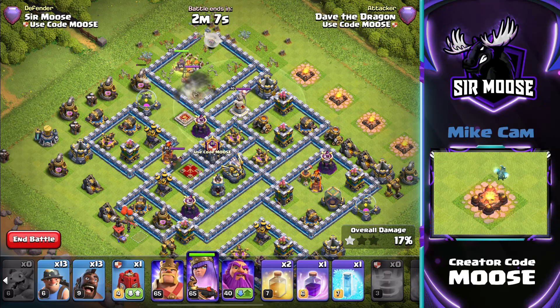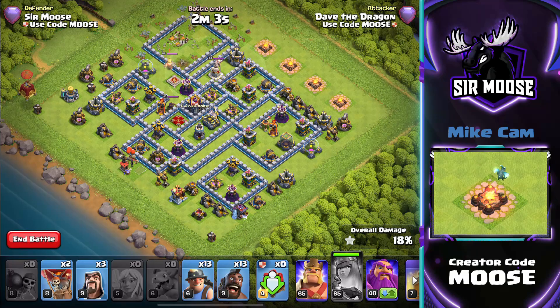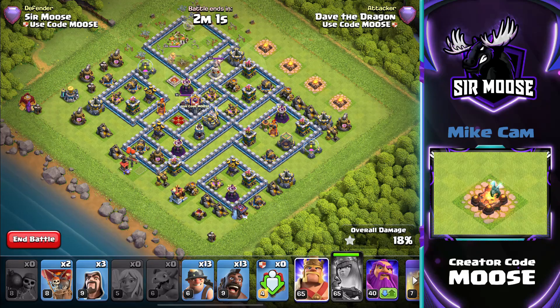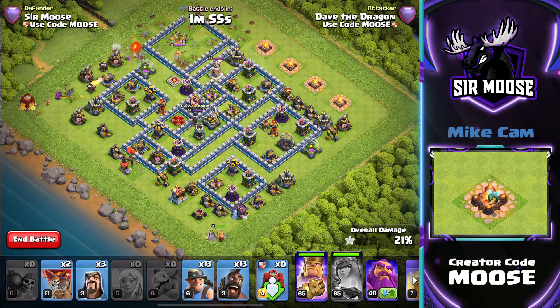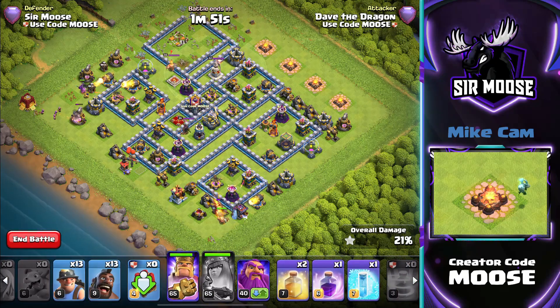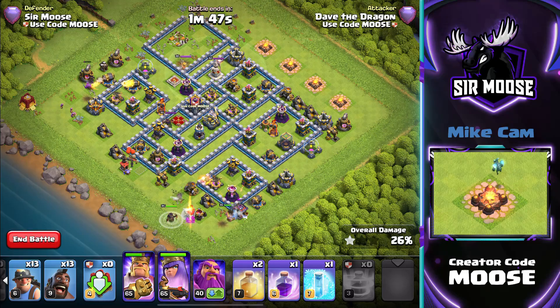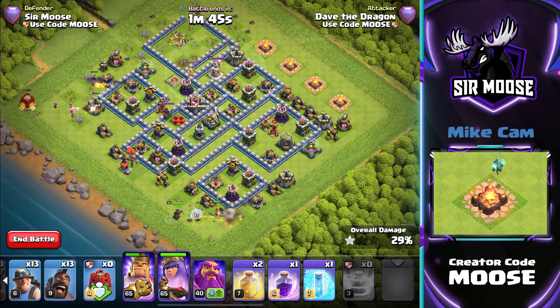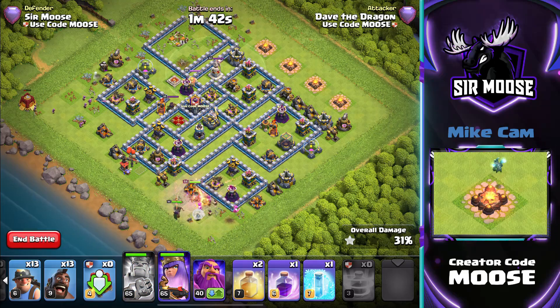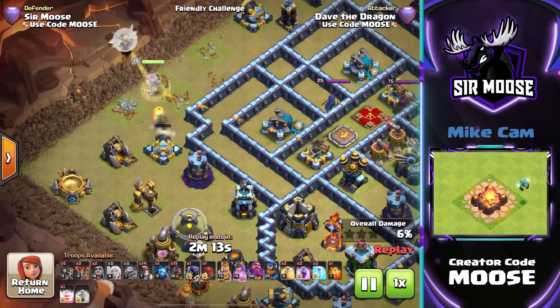We're going to run into the enemy King and the Grand Warden — it doesn't matter, let's recall her out of there. We had five healers and one is remaining, then we'll put her back on the battlefield. If you're looking for an attack strategy to go with Queen Walk recall, I would say Hog Miner Hybrid — have some Hogs, Miners, and heal spells. Send the troops into the base, and when you redeploy the queen with the recall spell, she can help funnel those troops in. I would use the Siege Barracks as well.